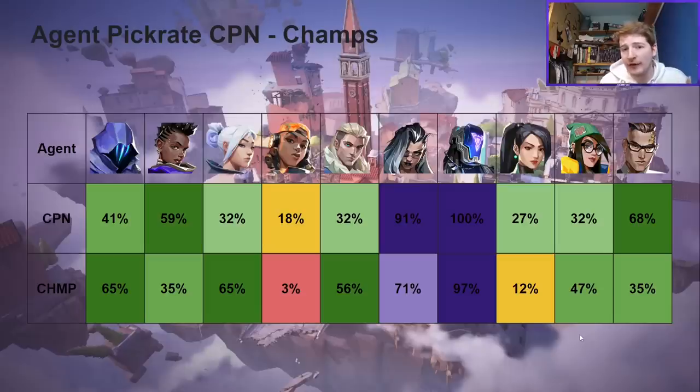A similar shift happened in the Sentinel class. Sage not being picked as much is partly due to FPX not playing as many Ascent games as they did at Copenhagen. But notably, Killjoy saw a significant increase while Chamber had a pretty big decrease. So there's clearly been a meaningful shift in agent preferences.